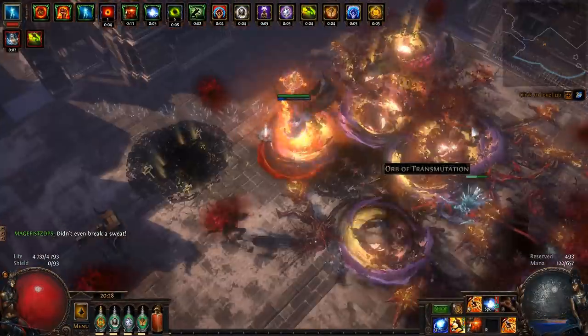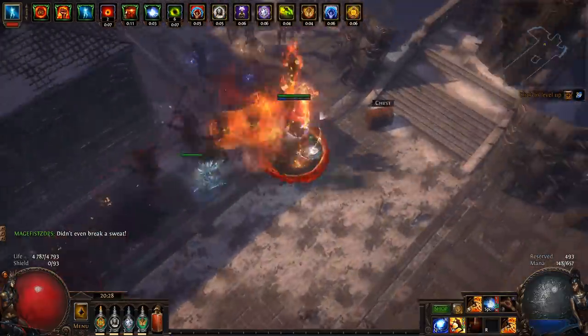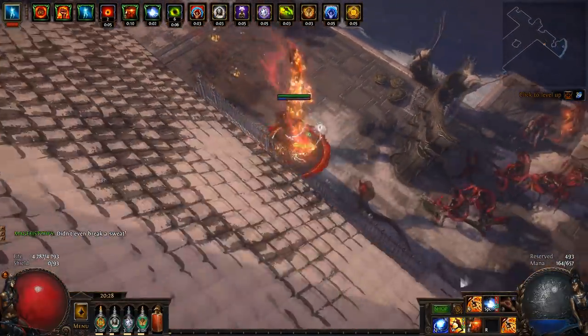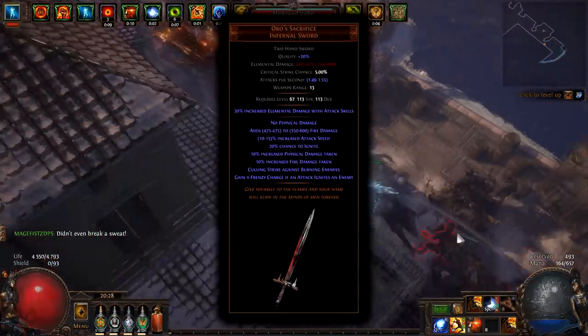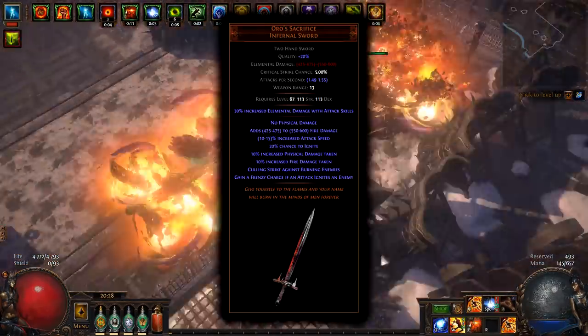Auro's Sacrifice Flicker Strike. Another Flicker Strike build — super cheap, tanky, and fun. Requires only 1 item: Auro's Sacrifice. It provides Frenzy Charge Sustain, tons of elemental DPS, plus free Culling Strike.